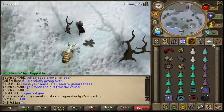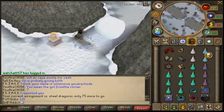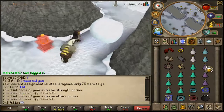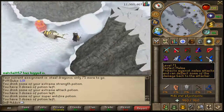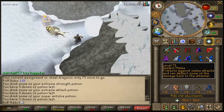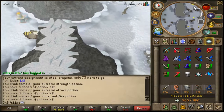Once off that log, run east and you'll see a passageway with a frozen block in the way. To get past this ice block you need to have completed the Temple at Sinistral quest.